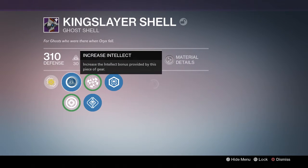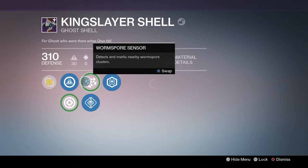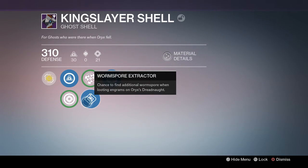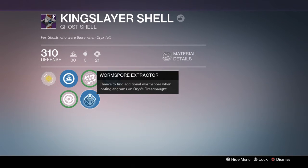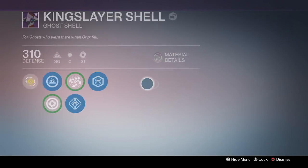Now let me go over the perks — these perks may change too, guys. I got Intellect and Strength. I got Worm Spore Sensor, which detects and marks nearby Worm Spore clusters. I got Worm Spore Extractor, which gives a chance to find additional Worm Spore when looting engrams on Oryx's Dreadnought. And I got Reclamation, which generates additional glimmer when killing Taken — not bad at all, guys.